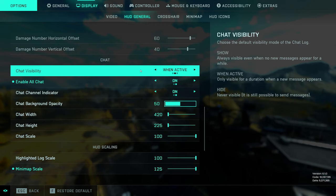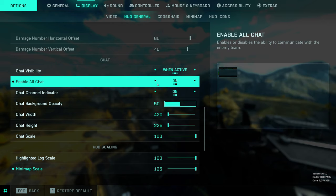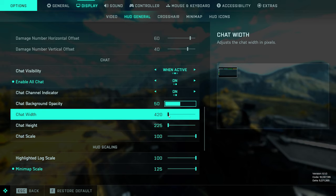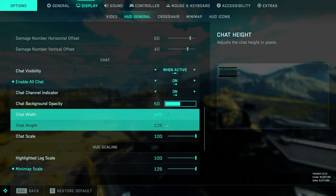The score log is going to log the total amount of damage you've done to a soldier, a vehicle, or what have you. If you have the other option selected — especially if you're playing in a vehicle — you won't properly be able to tell how much percentage of damage you've done. So even though I prefer having it closer to the middle of the screen, for that reason I leave it on the score log. Coming down to the chat, I like to set it to when active, so whenever somebody speaks the chat will activate. And then you want to enable all chat — this will be disabled as default, meaning you won't be able to chat to the enemy team.